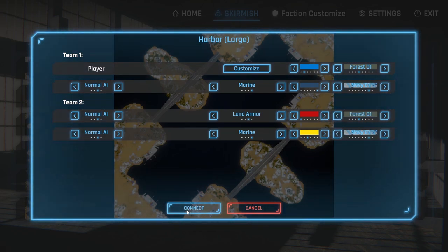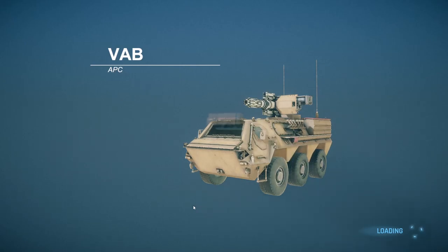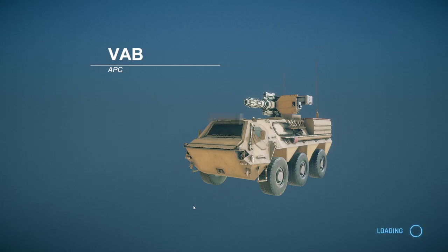That is a large map. The VAB APC comes with a massive minigun on top — not sure how realistic that gun is, it almost looks like a laser. Getting into some fictional territory here, though some of these things could someday exist. I like the loading screen, but I need to see some infantry to really make this work for me. Here we are at the harbor — let's go to war.